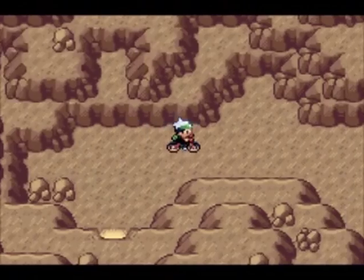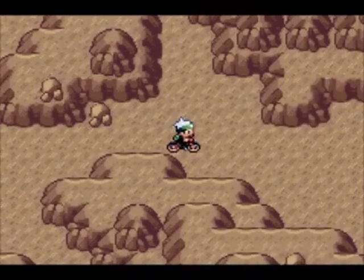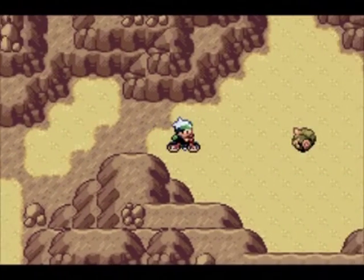The cave leads to the Desert Underpass, a mostly uninteresting cave, but a few things of interest: you can catch Ditto in here, and if you travel to the very end of the cave you can pick up the other fossil that you didn't pick inside the Mirage Tower.